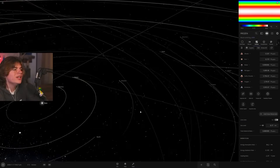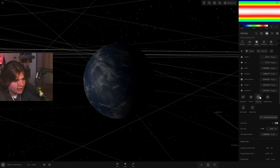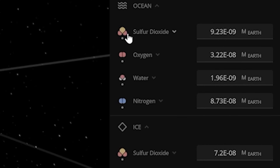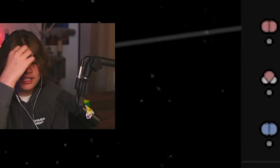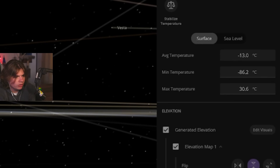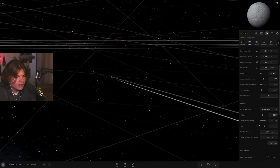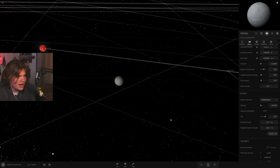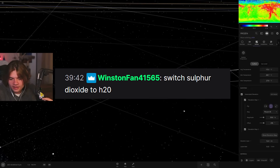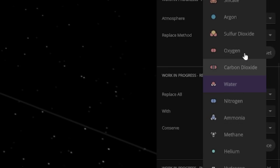It's between Earth and Mars, so with a thin atmosphere it should freeze by itself. Most of the ocean is sulfur dioxide — the ice is made of sulfur dioxide, not water. I'll tidally lock it so the same side always faces the lava planet. I'm going to replace all sulfur dioxide with water.